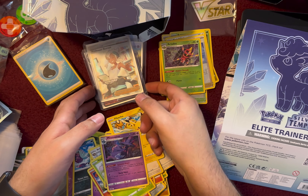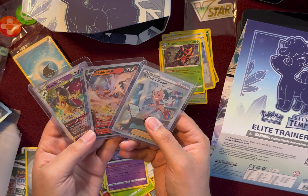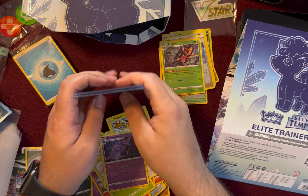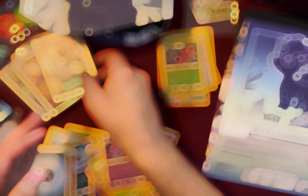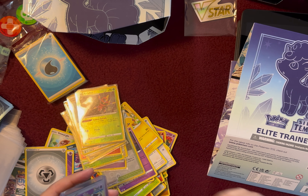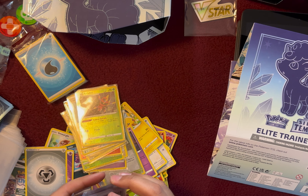Alright, so these were our hits from the Elite Trainer Box. We got Mawile V-Star, Reshiram V, and Professor Burnet. But yeah, I'm going to put them in the binder and then show you guys at the end kind of like the cards that we still need.